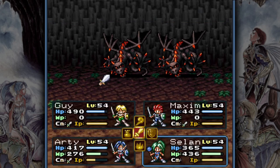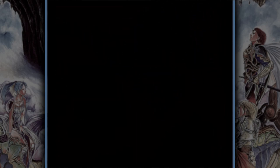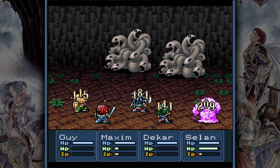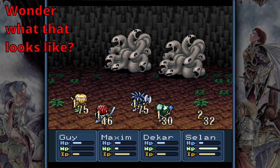Now let's take a look at the most dangerous monsters the cave has to offer. Orkies have 2,800 hit points and they attack 8 times each turn. If you face two of them and fail to take one out in the first round, you have to take 16 hits in a row, which is terrifying.